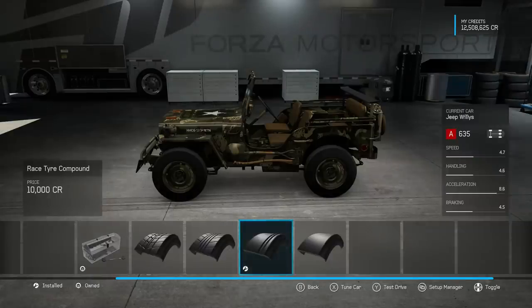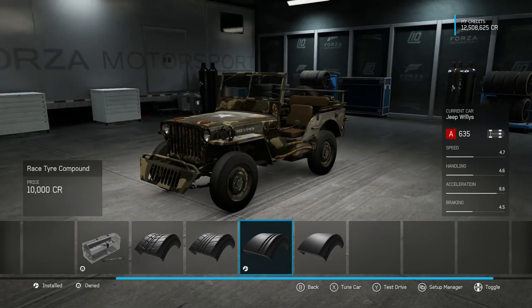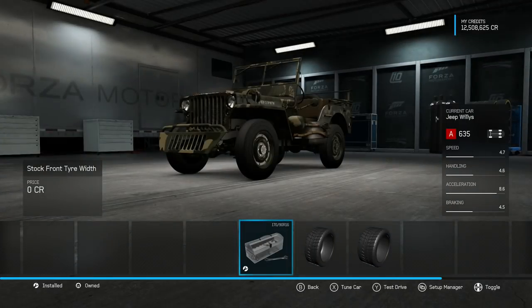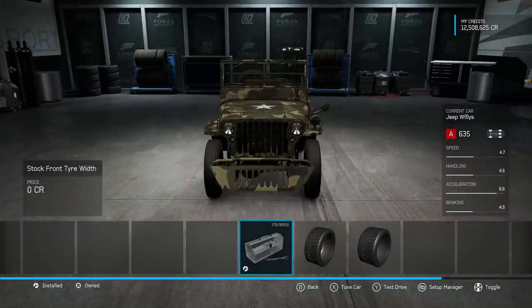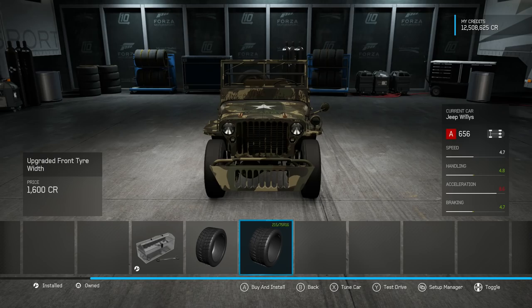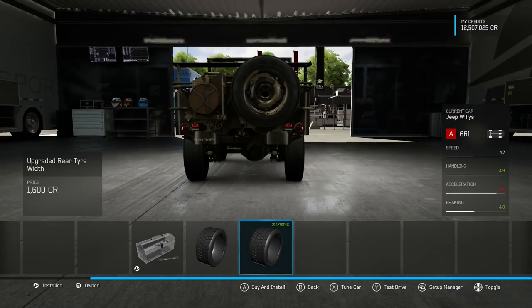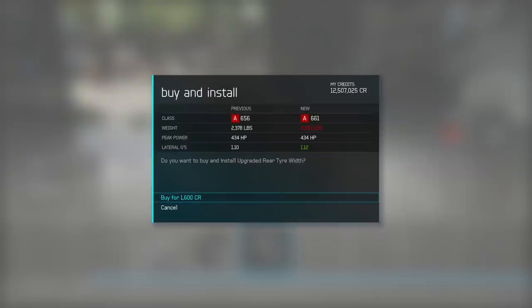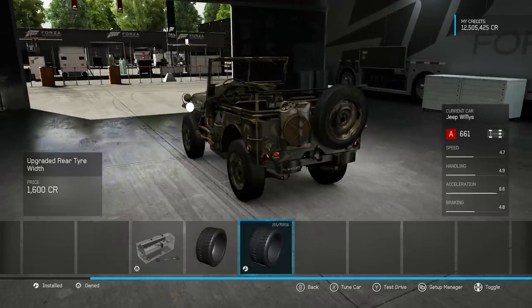Race tyres, of course, we are going to be wanting. I'm actually surprised how quickly this has gone up in PI — we're already halfway through A-class almost. That's pretty good going. We'll get not very large tyres: 215s on the front and 215s on the rear as well. With four-wheel drive cars they normally have the same tyre widths all the way around, which is the case with this one.